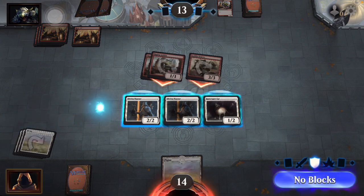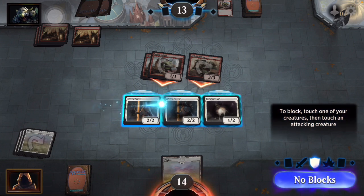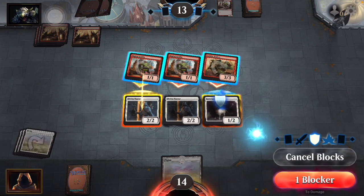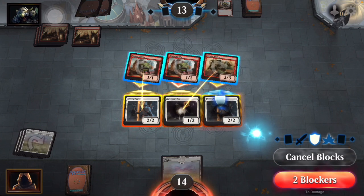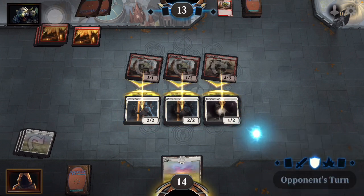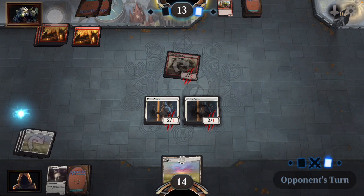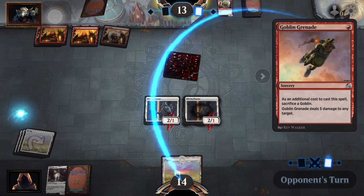We're going to block one of you — we're going to use you, and then we'll use you to block you. Three blockers — yep, the cat's dead, those two survive. Goblin Grenade — the additional cost to cast this spell: sacrifice a goblin.